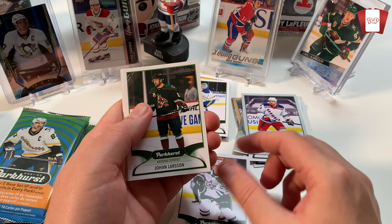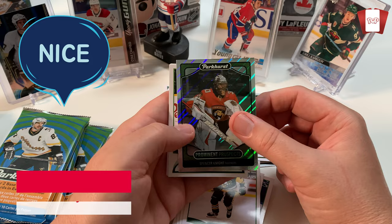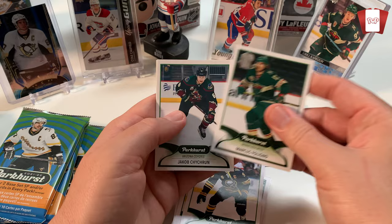Orlov. Rickard Rakell. Joakim Larsson. Casper Kapanen. Oh we got another prominent prospect - Spencer Knight. That's a nice one to get actually. He's not having the greatest end to his season, but it's a great card to get. Spencer Knight - he's gonna be a good goalie I think. Each one of those cards is gonna hold the test of time.